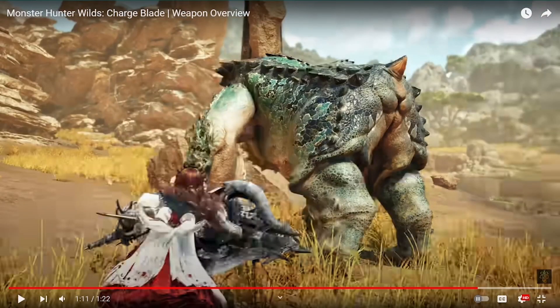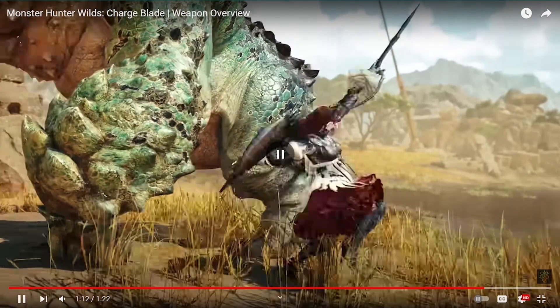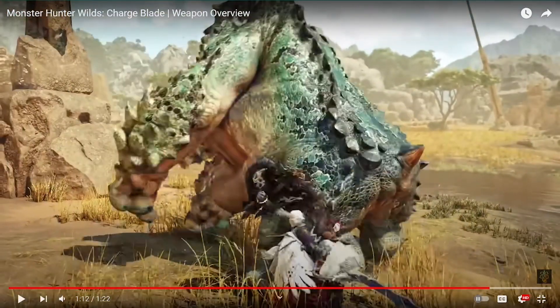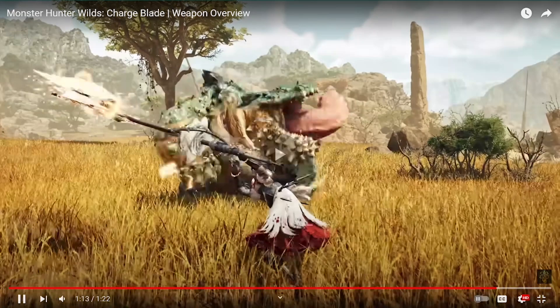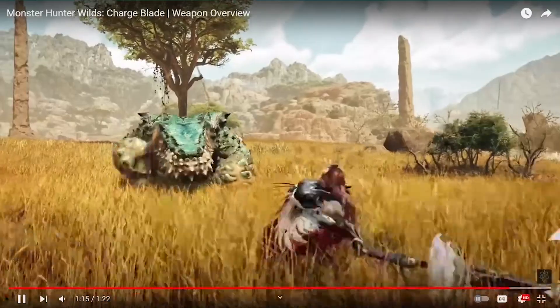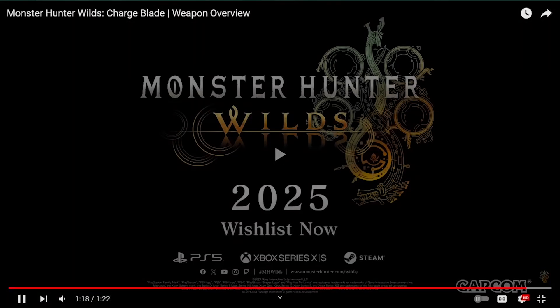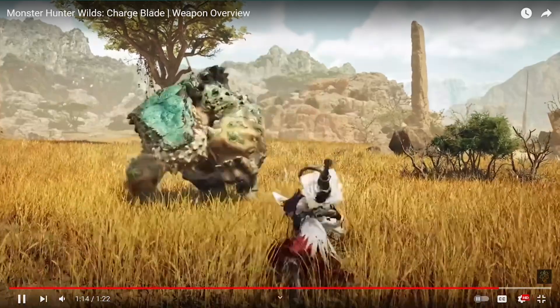This move I have no idea what it's supposed to be. I know it's a new move, I think — you just kind of throw around and I don't know if there's going to be any effect. But the last thing here: from the Savage Axe mode you just do one attack and you can directly go to a SAED, which is really quick. So that's neat — you don't have to do the full combo again.